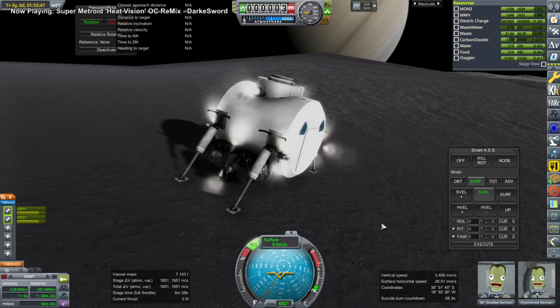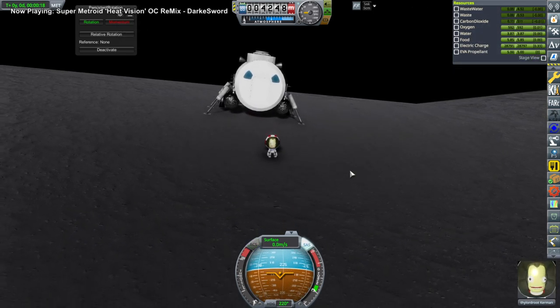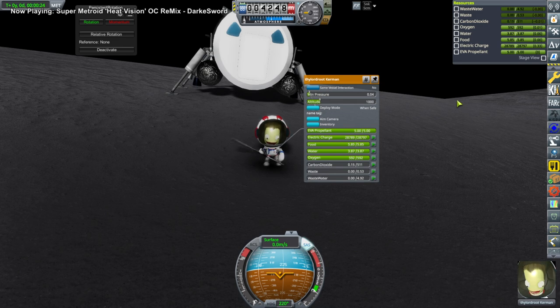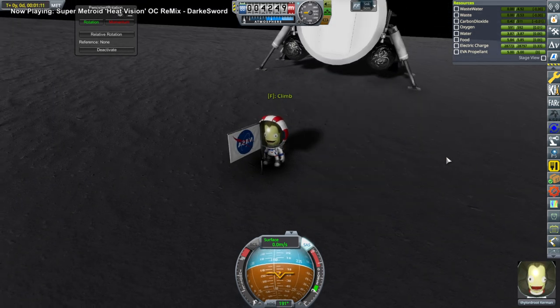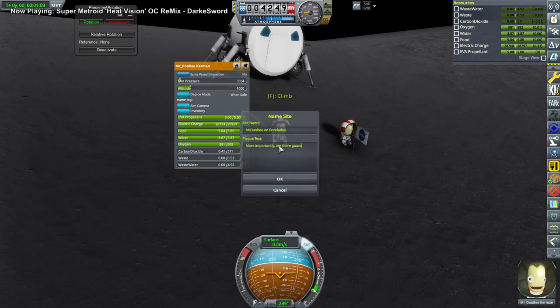We're just making sure we're settled down and turning everything off. Finally, Dalarut gets to step out and plant the flag — we'll have each of them plant a flag here. There was a flag on Enceladus, and something to do with enchiladas — a deliberate misreading of Enceladus — with Dalarut asking where the enchiladas are, and Mr. Doobie had his own spin and asked whether there were guacamole geysers.